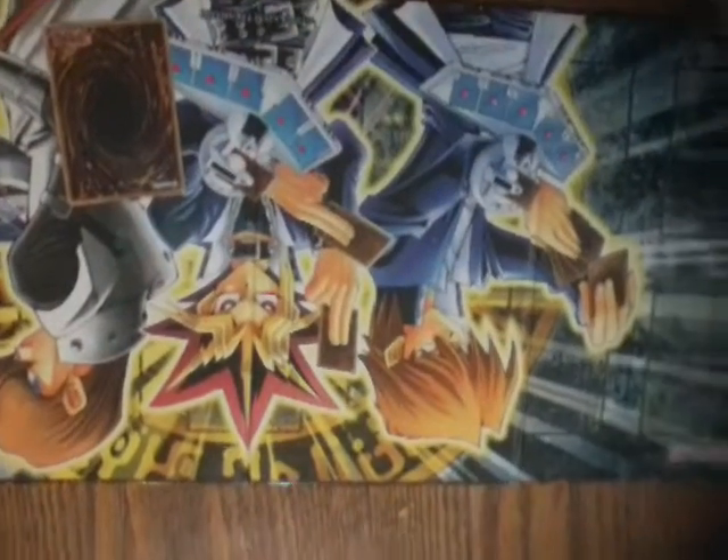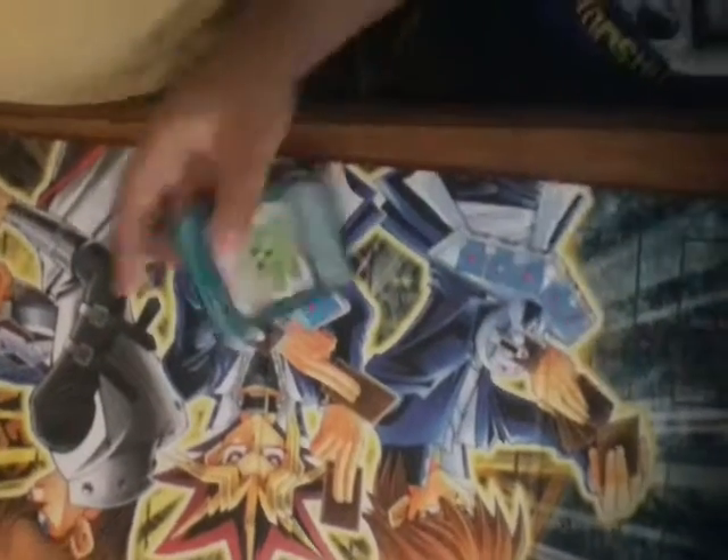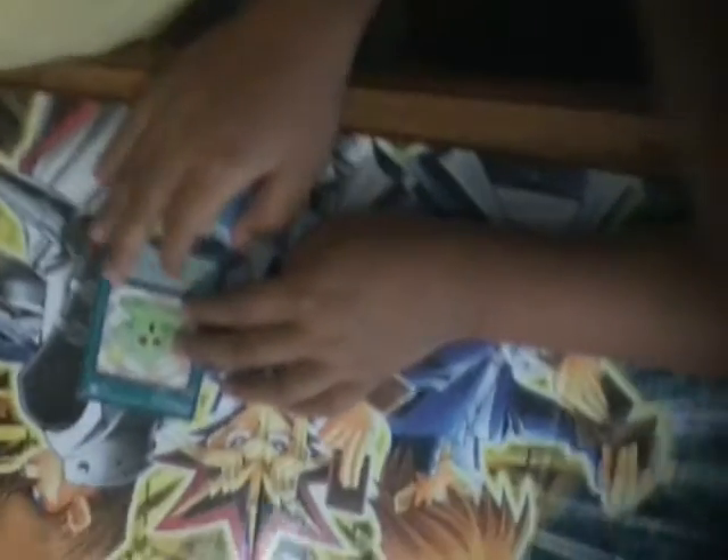Your spell card is gonna go in one of the bottom slots like this, and when your opponent is attacking — or you can activate it whenever you want — you flip it face up. One spell card example is Mimic Clay, which can copy another person's card. You activate it like this.